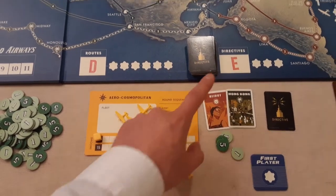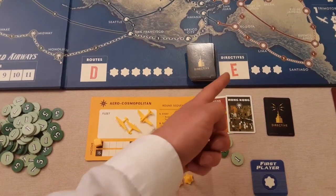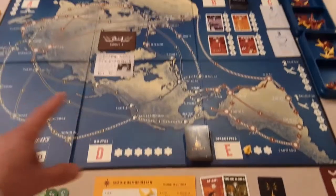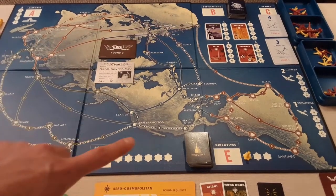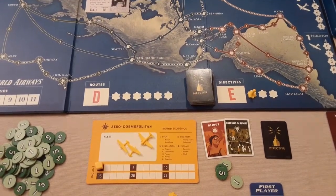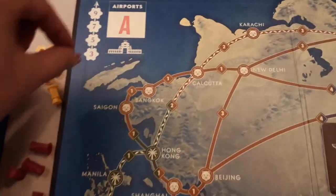Priority access is where, on the next round, if you placed your engineers here you get first dibs on choosing any of the locations. On the board you've got A, B, C, D, and E, always played in that order. So during assignment, Yellow might go for directives while the Red player wants one of the airports.